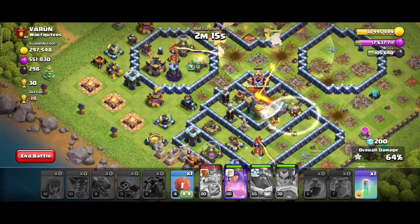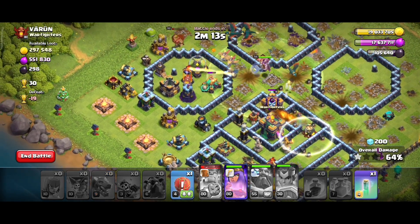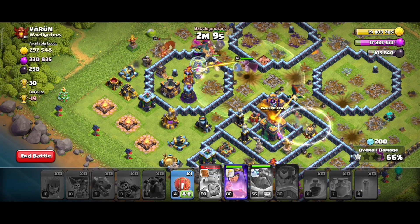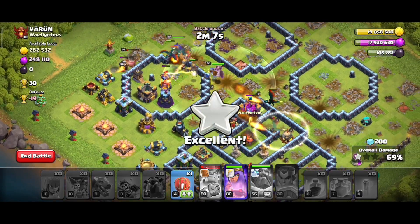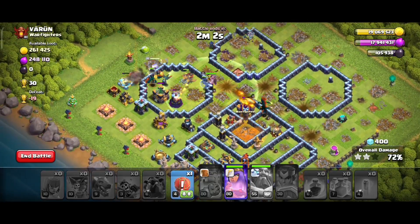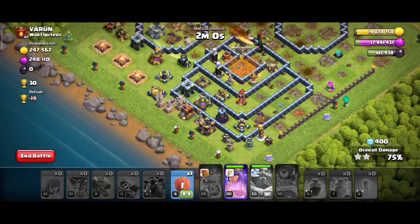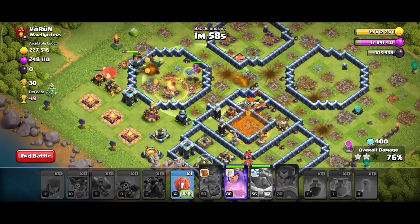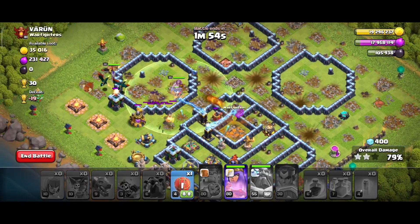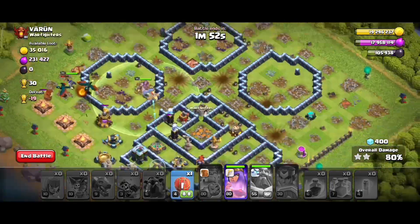There is a drag in the town hall compartment. The first is invisible, and then 3 are invisible. Okay, clear the compartment. I have RC Gali, I have king and queen. If I have to clear the loot, I will get 12 to 13 loot.